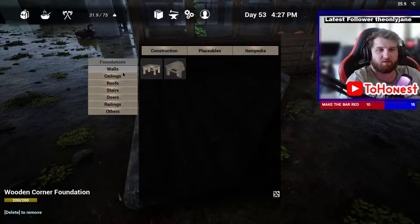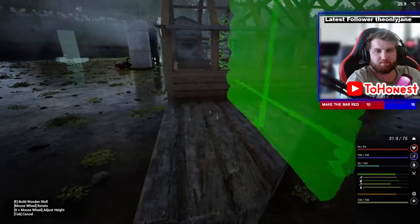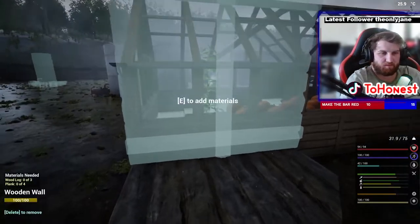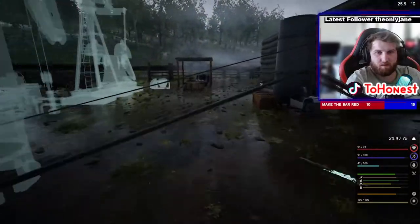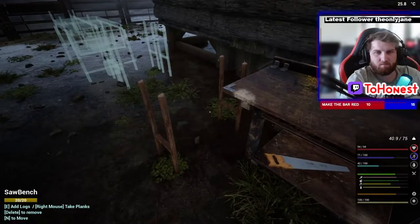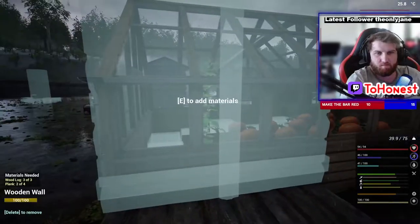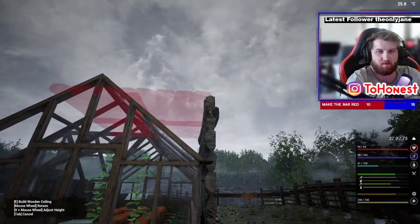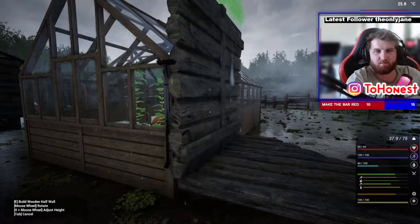Let's go. And then I want to go to ceilings and walls. Going like that — and that's four, three, two, one. I don't think this is gonna work here, so we'll need to do one more wall, even if it's a half wall.